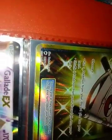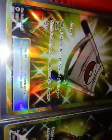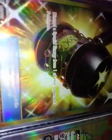And then here we go: a Rescue Stretcher full art trainer — secret rare, yeah secret rare — it's a really pretty card, from Burning Shadows. And then an Enhanced Hammer from Guardians Rising. This is actually my first secret rare right here, so it's pretty valued to me.